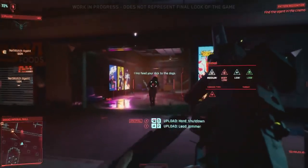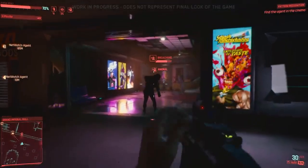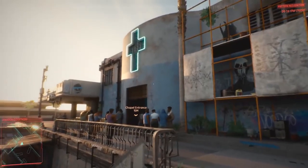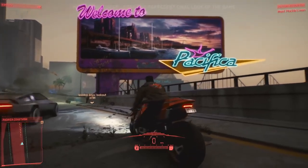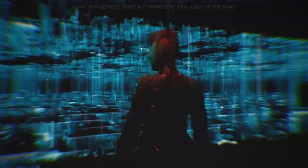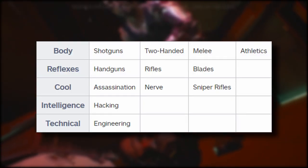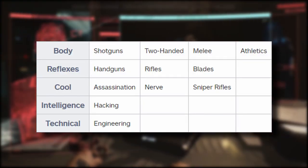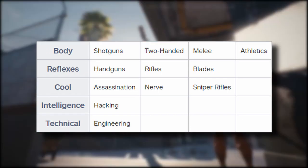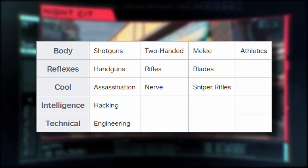These skills will allow you to create a character tailored perfectly for what you want. We know there's a total of 12 skill trees. Body has 3, Reflex also has 3, Tech has 2, as well as Intelligence and Cool. Looking at this chart, we see the basic breakdown that each attribute affects. Body is shotguns, two-handed weapons, melee, and athletics. Reflexes is handguns, rifles, and blades. Cool is for assassination, nerve, and snipers. Intelligence is hacking, and Technical is engineering.